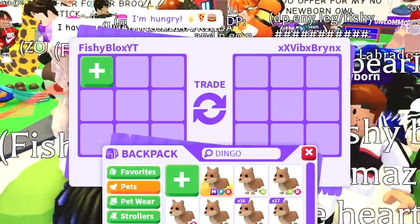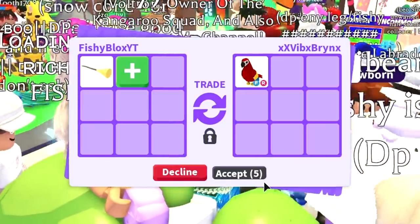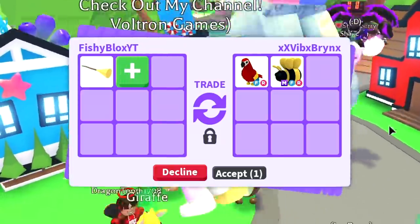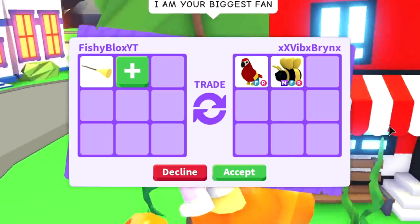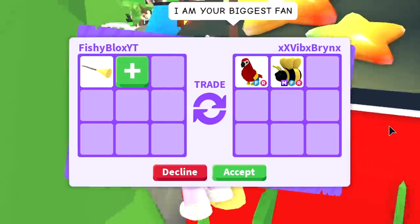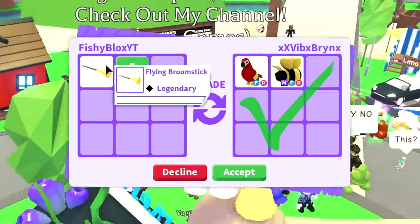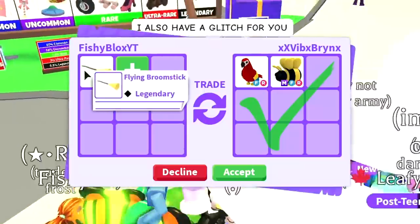We have Vibe Brian now — let's go back to the toy shop and put in the broomstick. They offered a parrot and a mega king bee — not bad, pretty good offer. But I feel like it's about the same value as the frost dragon offer, so I have to decline. The mega bee is still in game so I can make my own, and I already have one. It is a really good trade for the broomstick though — if you have a broomstick, make sure to trade it fast because you'll get insane offers.